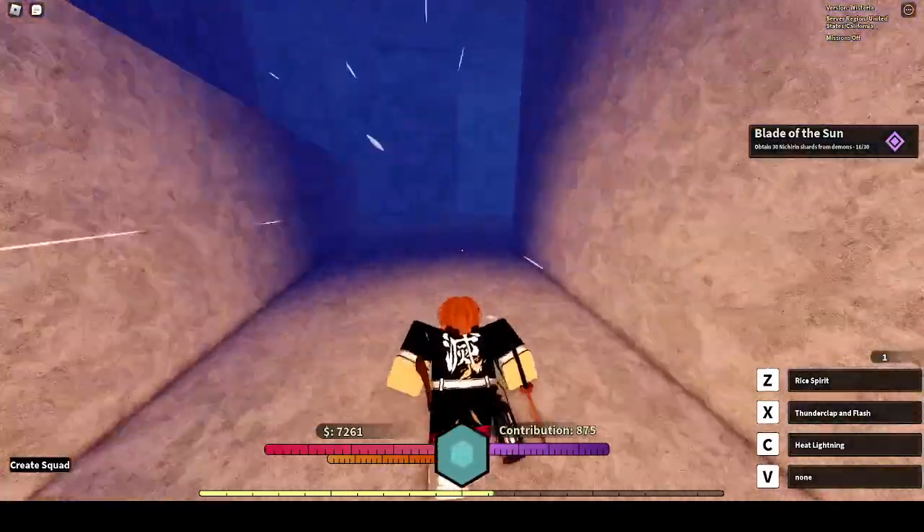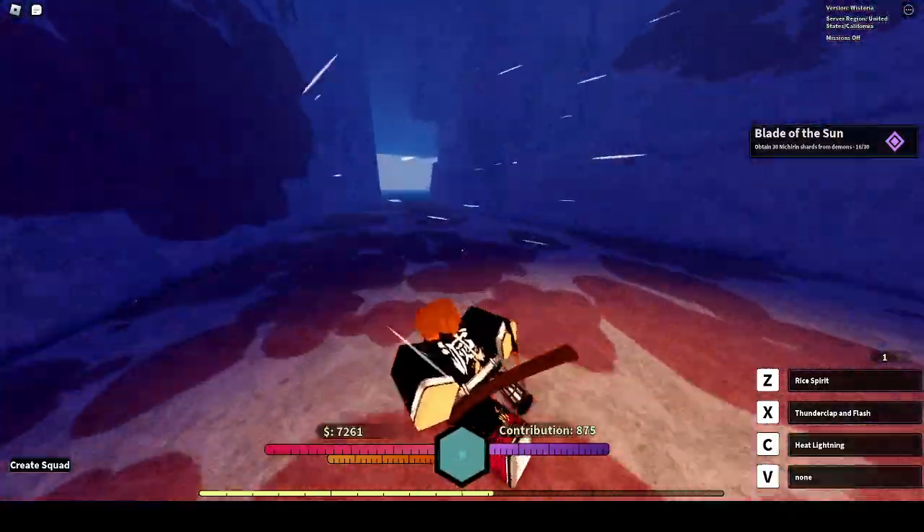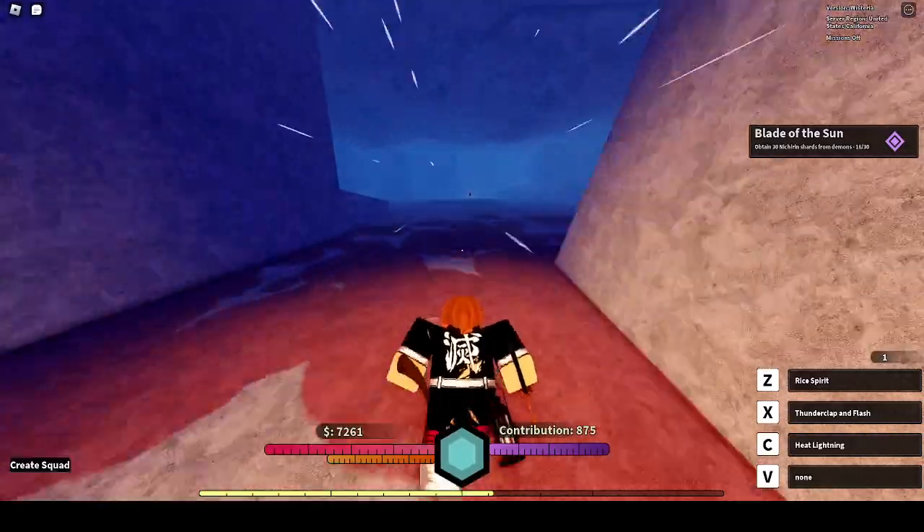What you're going to want to do is go to the back, all the way in the back. If there are no Crawlers here, go to the back. When you go to the back, there's a boss that you can spawn back there — it's level 5.